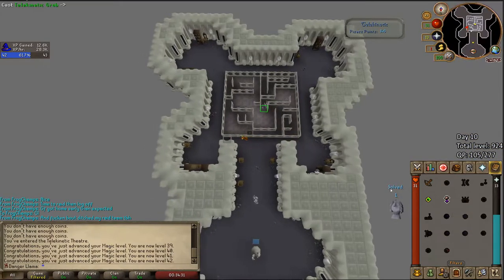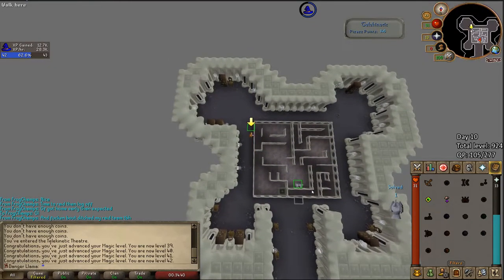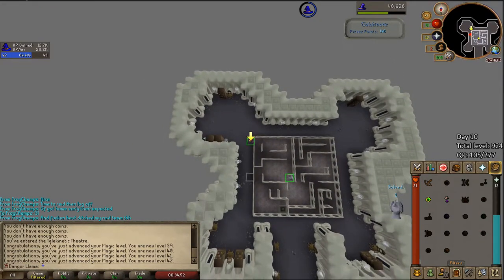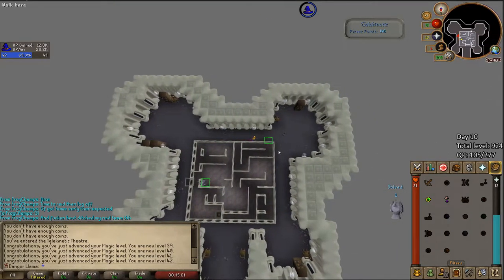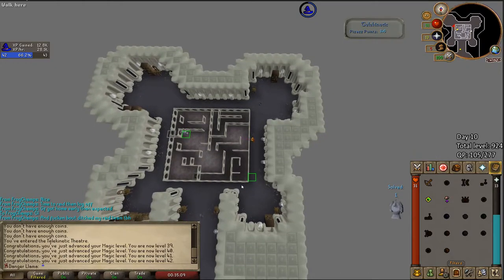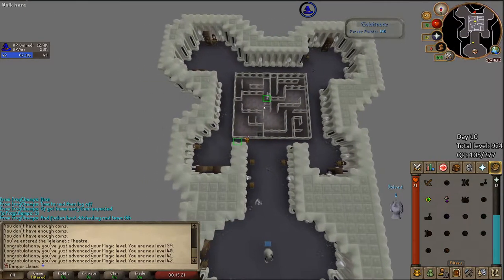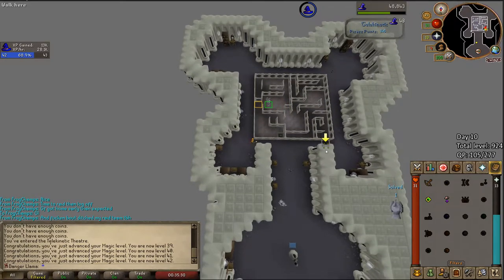We're straying from Osiris's guide — instead of training up to 42 Mage on moss giants like it says, we're doing Mage Training Arena. There are three unlocks I'd like to get out of the way: number one being Bones to Peaches, number two being the infinity boots, and number three being the Mages' Book. A lot of people don't care for the Mages' Book but I'm just going to get all three anyway, and eventually I'll get the Master Wand too — not a priority right now. Doing all of this should get me around 700 to 750 Magic XP. That's about half of what I need to get to 77 for super glass make.